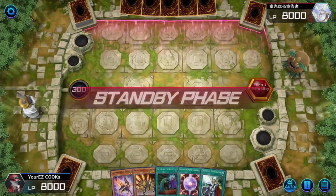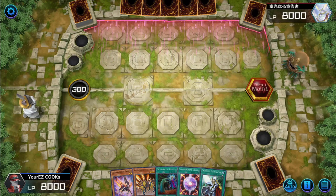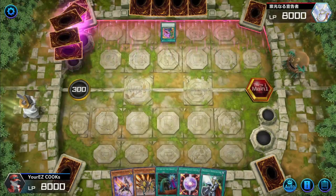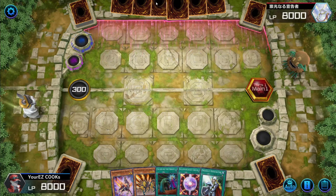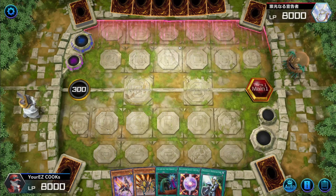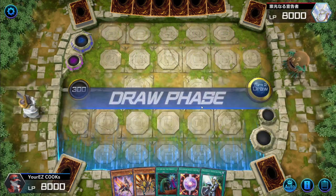Alright, we are going to be going second now. We open up a Gazelle and a Jaguar — not too good of a going-second hand to be honest. It looks like they play Pot of Desires. I wonder — could this be a Kaiju deck?